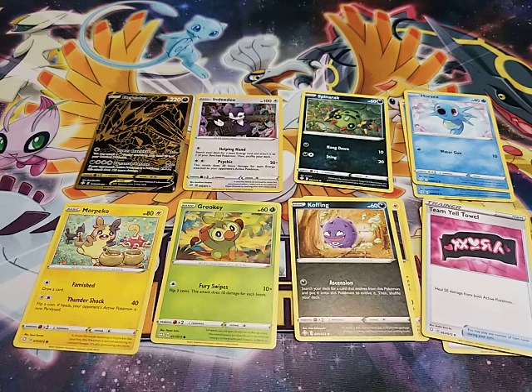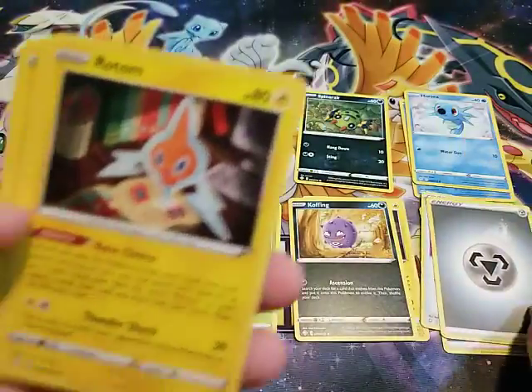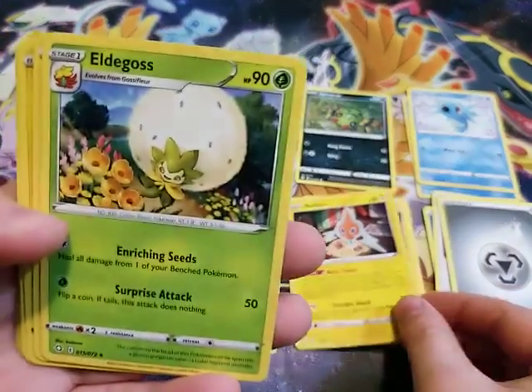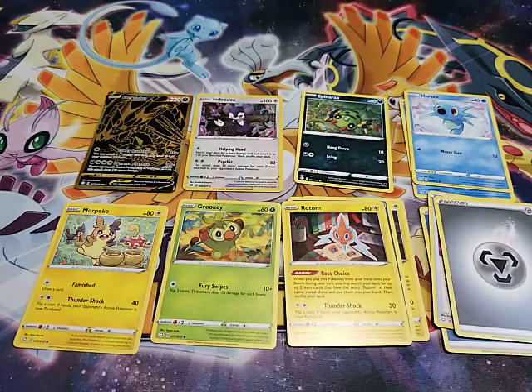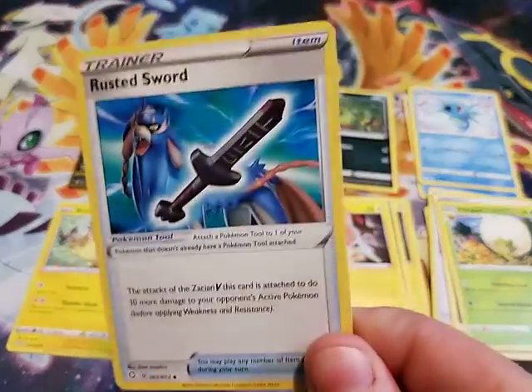I apologize if I horribly mispronounced any of these names. So next up we have more Energy, and another Rotom — because I love Rotom so much. And Eldegoss, the poof Pokemon. A Rusted Sword — that's for Zacian V, and we have one of those.